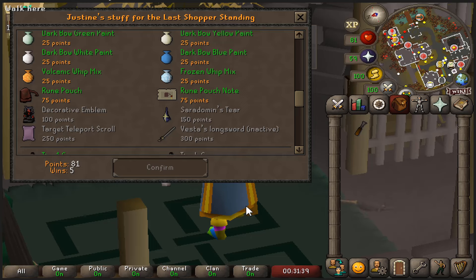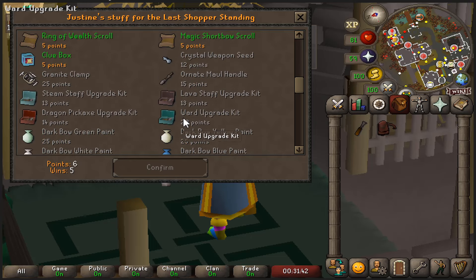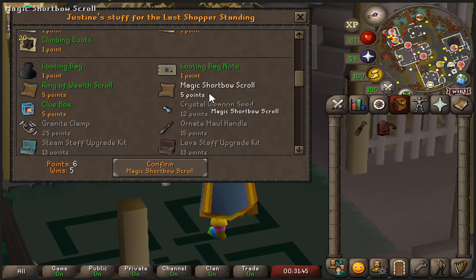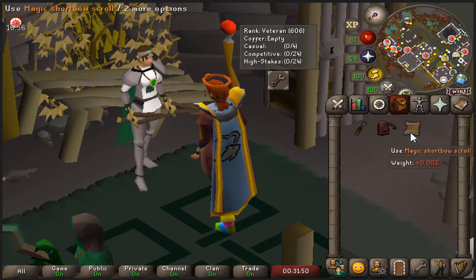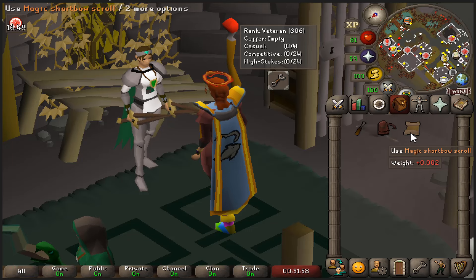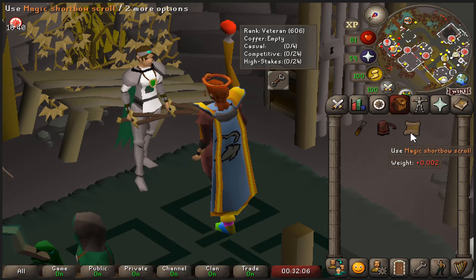A rune pouch — this is massive obviously as you know — and we're also going to be buying a magic shortbow scroll for five points. This will let me imbue my magic shortbow whenever I make one, and the special attack will cost 50 special energy instead of 55. I don't plan to PvP where this will probably be the biggest improvement, but it will still be pretty useful during Slayer. And the rune pouch is, as I said, an obvious big item, and seemingly we get rewarded for coming back to Slayer.